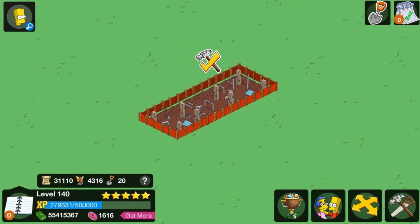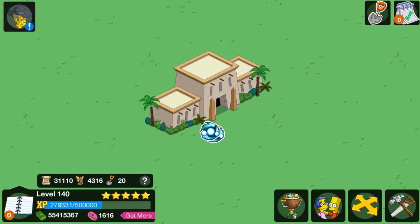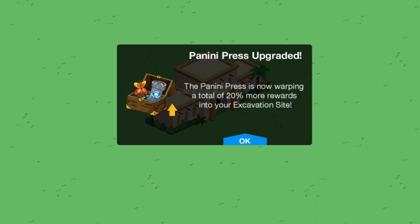Let's just click this building. The Perniti Purs has been upgraded, and I'll get a total of 20% more rewards in the excavation site. That will really, really boost me forward.